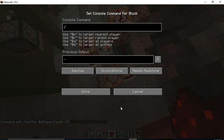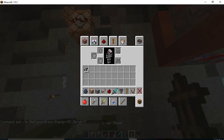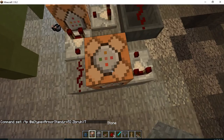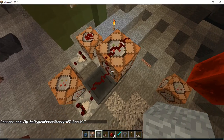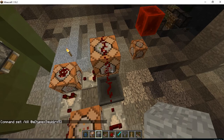Now I'll do /tp @e type equals armor_stand, r equals 5, to the player. I'm going to add something special to this machine. Now the squid death machine has r equals 5. Let's test it.